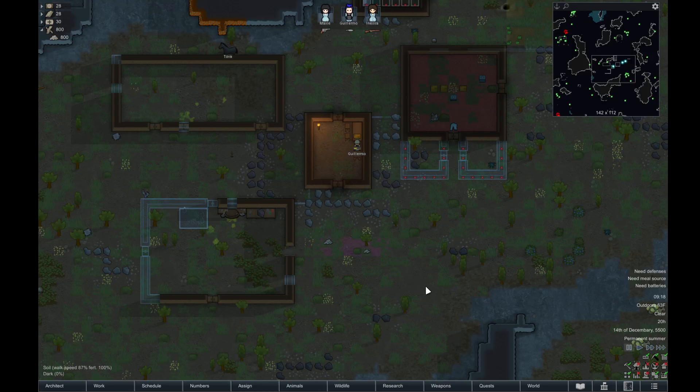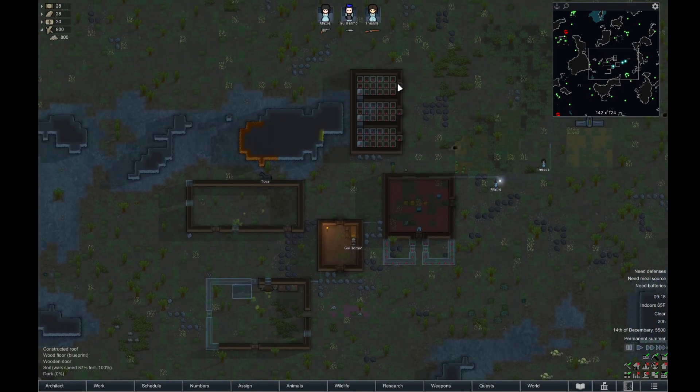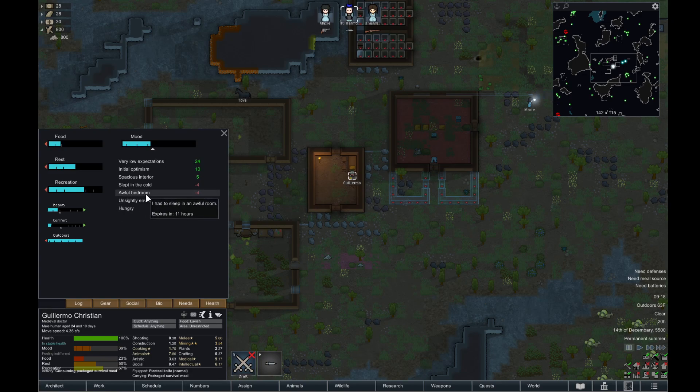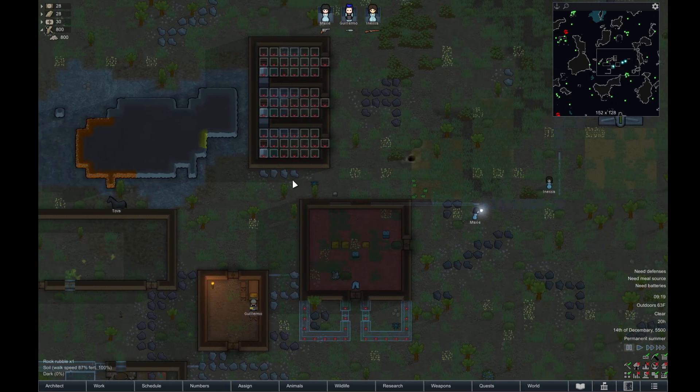Hello and welcome back to video 5 of my RimWorld tutorial video series. Thank you for joining me today. Where we left off last time is we got the bedrooms up. Now on their needs, they slept in an awful bedroom. If you remember, an awful barracks was a minus 7. Now we've gotten to an awful bedroom, which is a minus 4. So we gained a plus 3 mood bonus just by switching to the bedrooms.